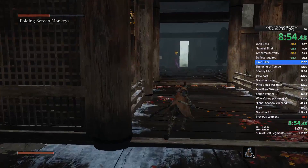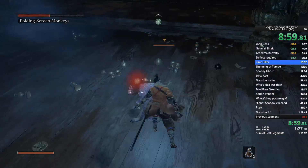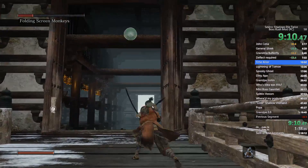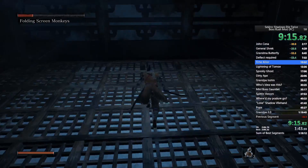I think I actually got a time save here — a gold split. You can just sprint in and kill the orange monkey. Now run all the way to the exact opposite side of the Dilapidated Temple, to the rooftop on that side.